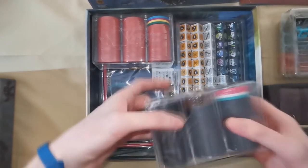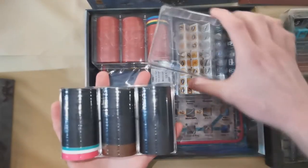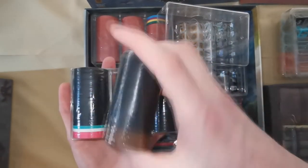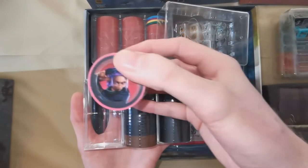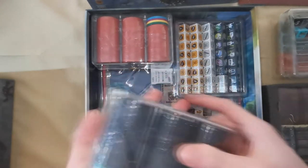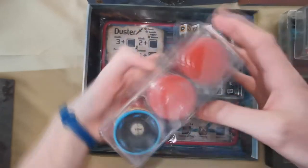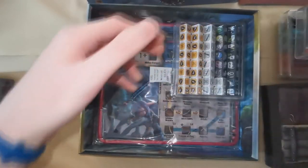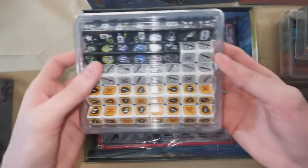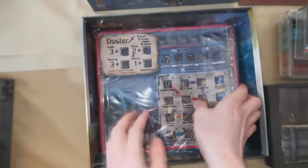We've got lots of chips — lots and lots of chips, which is what this game and Chip Theory specialize in. They have a nice weight to them. We've also got our health chips and turn order chips, plus more dice — attack die and ability dice.